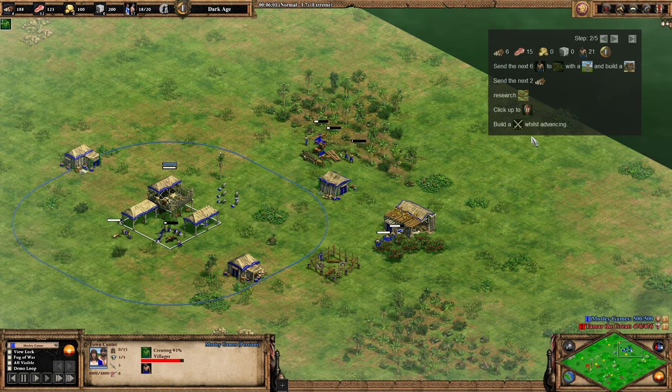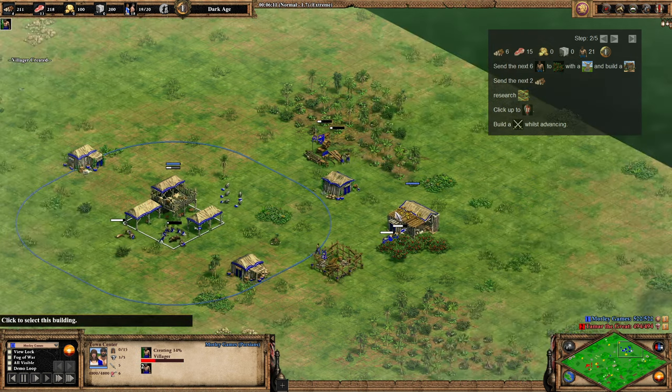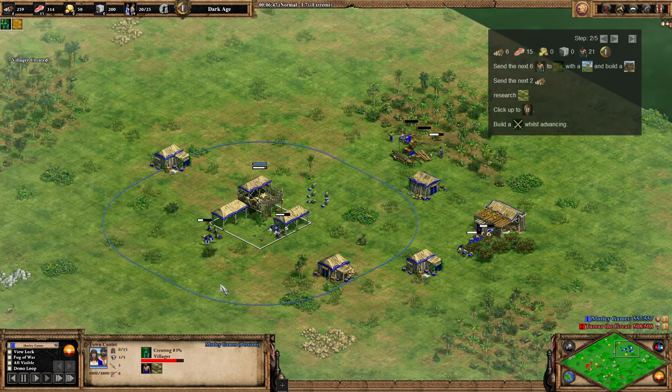Then research loom and click up to feudal age — apologies, I'm struggling a little bit. I've had COVID for three weeks and I'm quite snotty, so if I do sound a bit off, that'd be why. Next two villagers go over to wood, then loom, and then we click up.